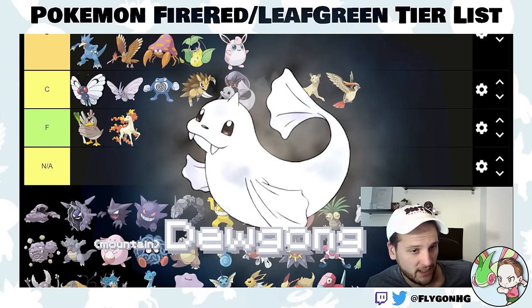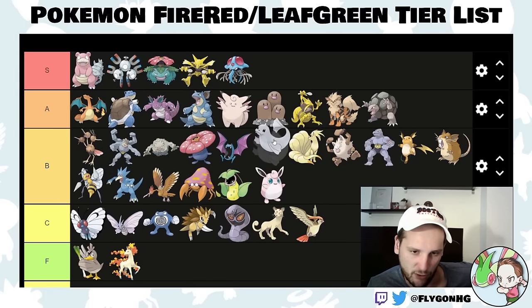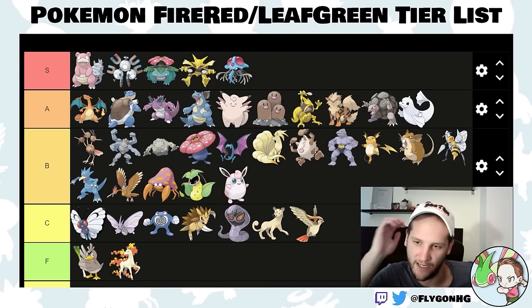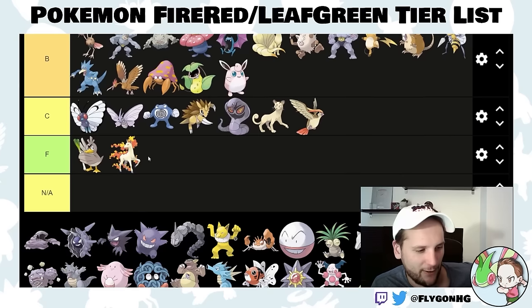Dewgong is an Ice type, so you get STAB Ice moves, which is pretty cool and nice into Lance and his Dragonites. Low A-tier — it's a solid Pokemon, not amazing, a little weak and a little slow, but it'll get the job done.